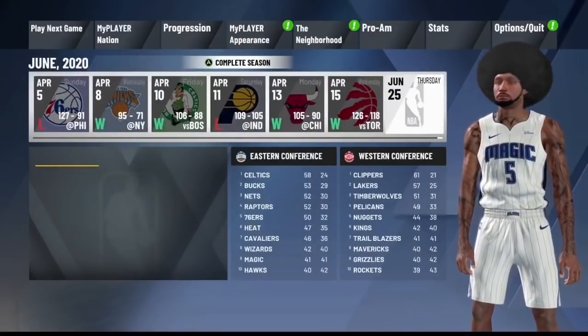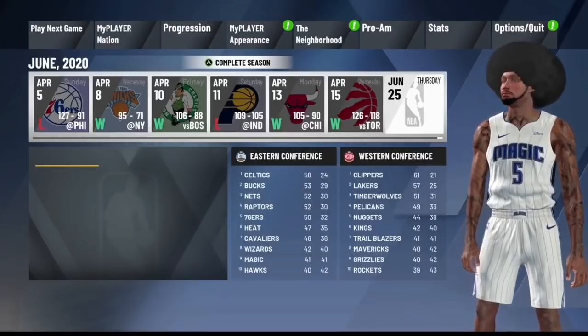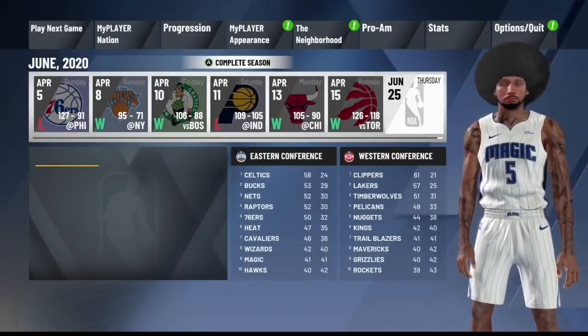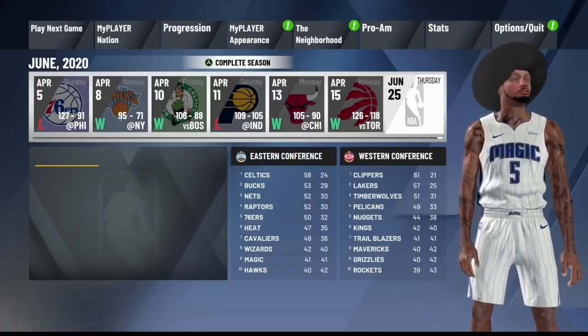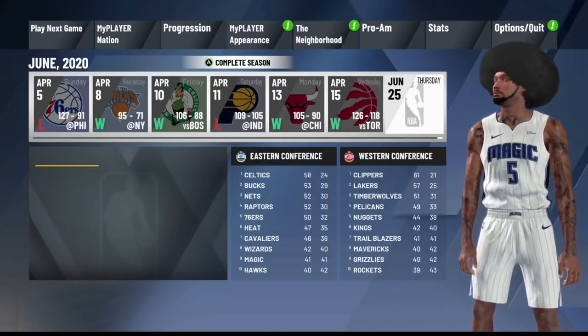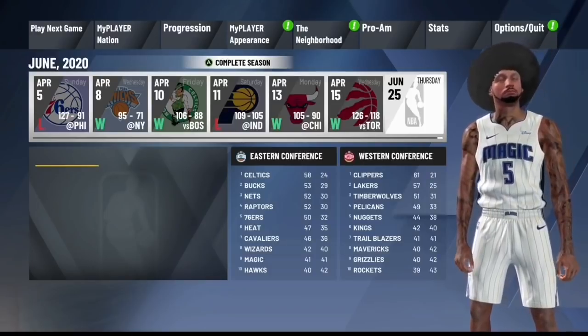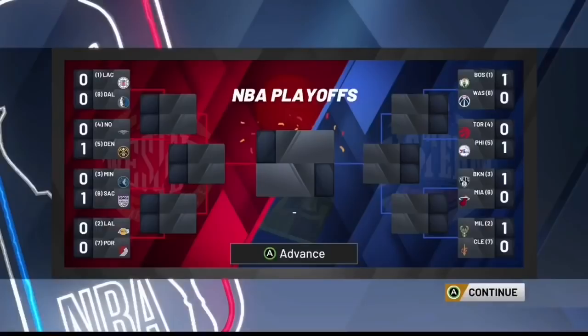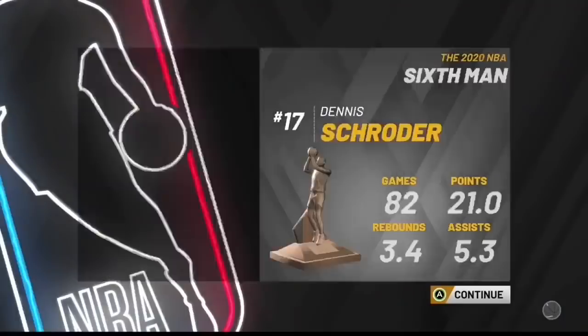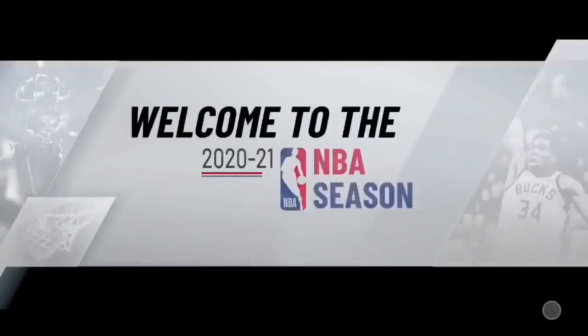Once the simulation is over, if you did make the playoffs you just have to play through it — foul out on purpose if needed, just get through it as fast as possible. In my case I went with the Magic so I never make the playoffs. Once this is over, hit A where it asks if you're sure you want to end the season, hit Yes, and then you can spam A through all of this.